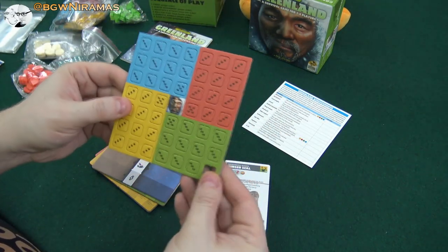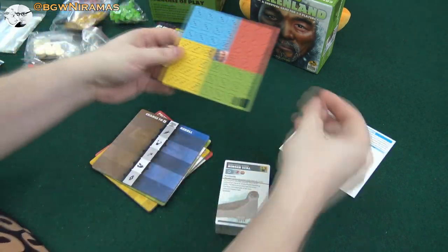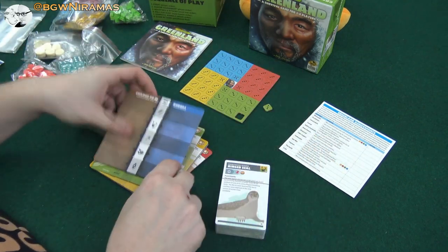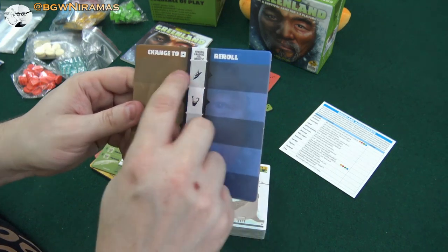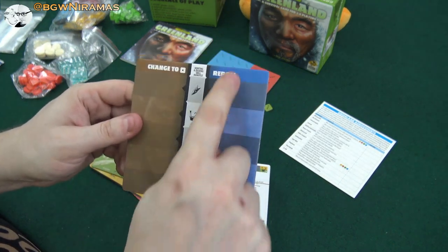Some tokens — interesting — tokens that look like dice tokens. I'm guessing that we might be able to use these instead of dice or something. Here we have a little board: Hunting and Raiding, Skill Manifest, Change to Die and Reroll.